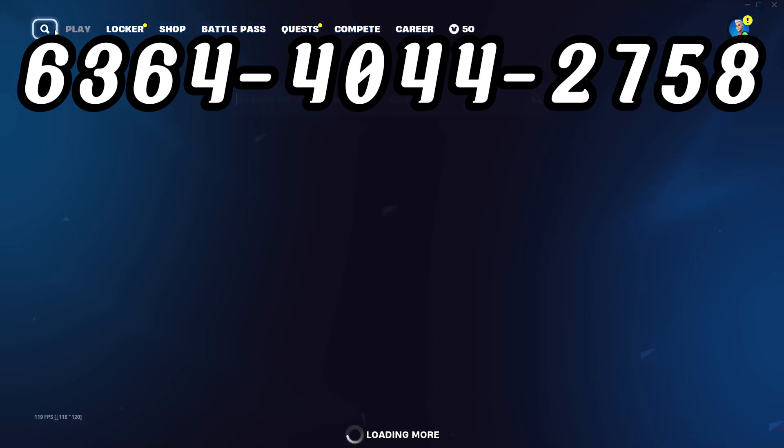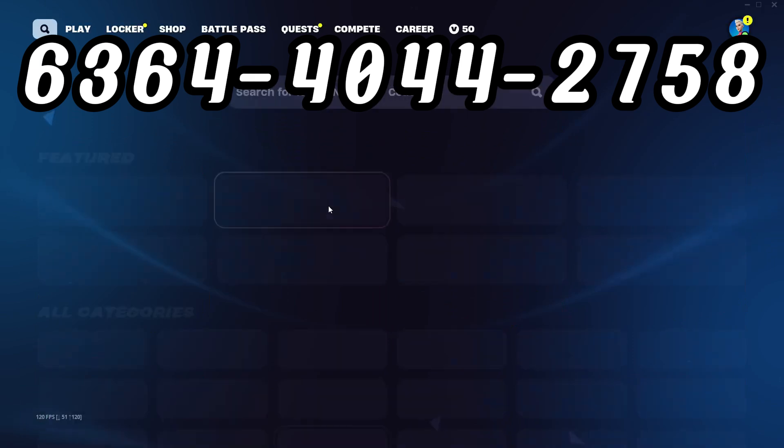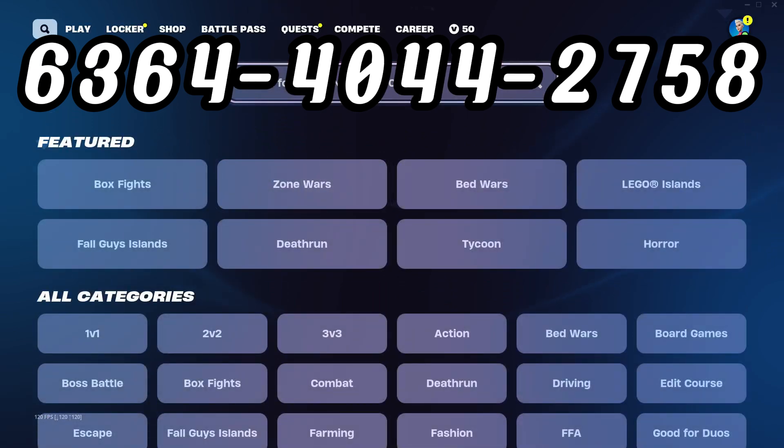Once you're in your Fortnite, you have to press on this little option where you can type in the code. The code is 6364-0442-758. You can find the code in the description as well as in the chat.